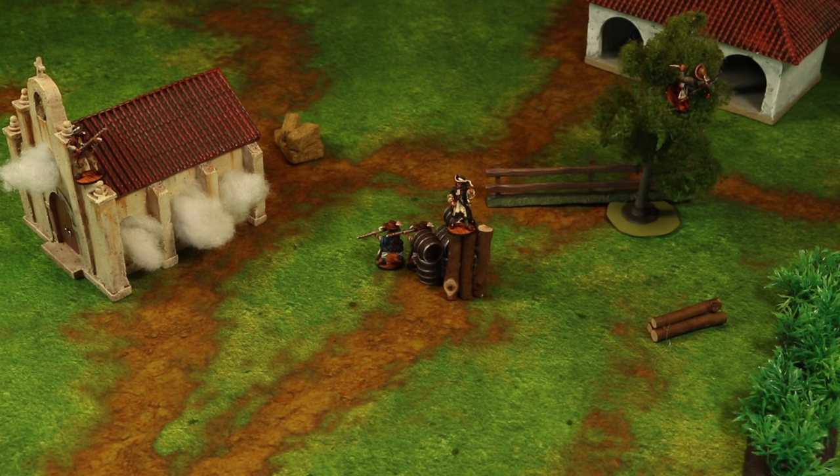A unit one inch or higher than another standing unit may trace line of sight over that unit to a target behind it. Just remember, this works both ways — so the freebooters can also trace line of sight back to the milicianos indios.